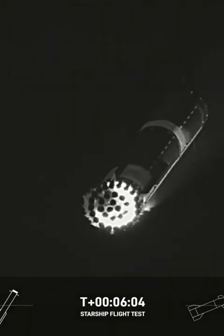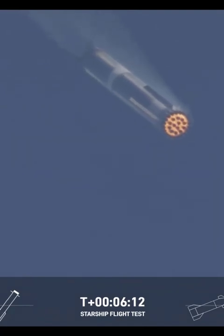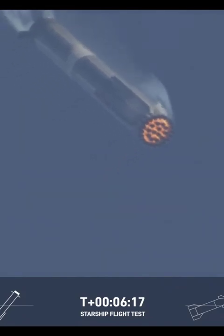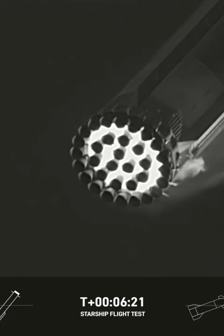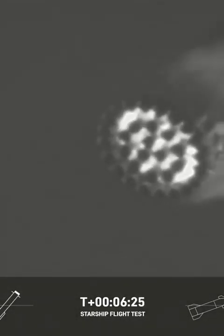We're going to command those 13 inner and middle ring engines to turn on — 13 initially — as we bleed off all of that velocity slowing down from supersonic speeds, eventually throttling down to only three engines for their precision flight into the tower. Right now, the booster is using its four hypersonic grid fins to help guide itself through atmospheric entry back for its precision landing at the launch site.